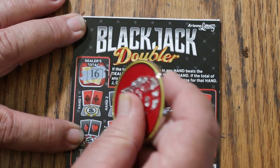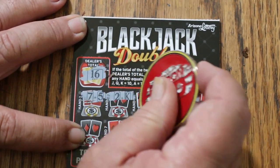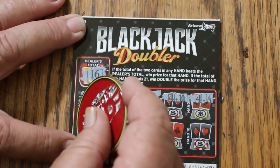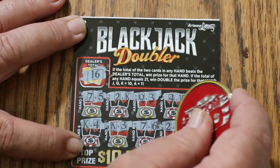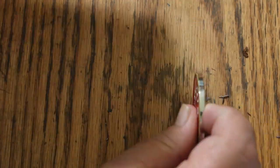Dealer's hand is 16 — 16, 12, 12, 13, 14, 15, 14, 13, 13 again, 13, and 12. No.